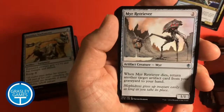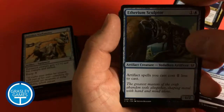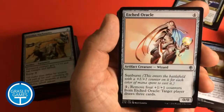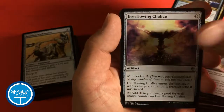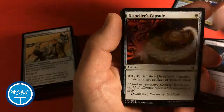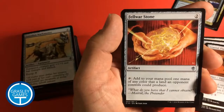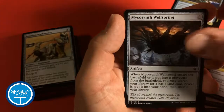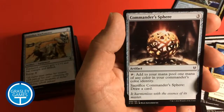I'm excited about the artifacts in this deck. We have Myr Retriever, Vedalken Engineer, Etherium Sculptor, Baleful Strix — very useful card — Trinket Mage, Etched Oracle, Sanctum Gargoyle, Everflowing Chalice, Skullclamp, Sol Ring, Dispeller's Capsule, Executioner's Capsule, Cranial Plating, Darksteel Ingot, Ichor Wellspring, Mycosynth Wellspring, Swiftfoot Boots, Thopter Foundry, and Commander's Sphere.